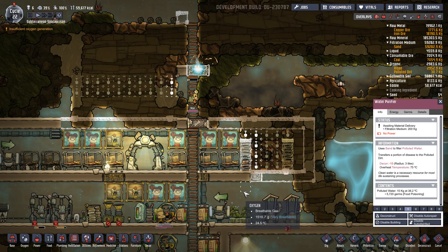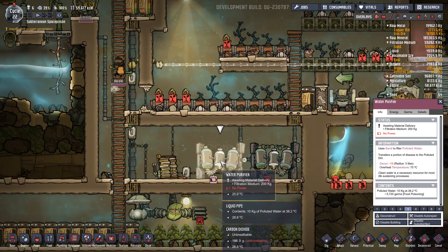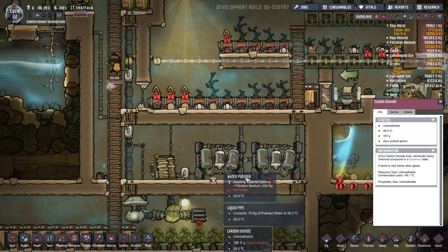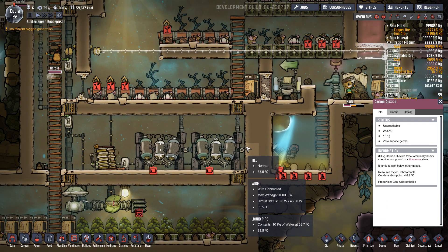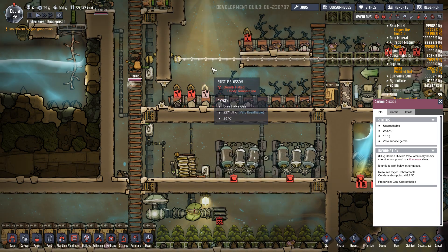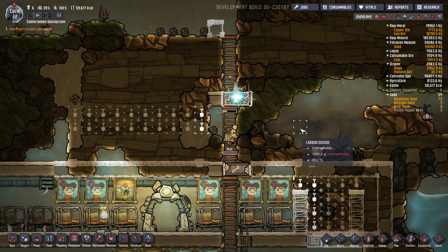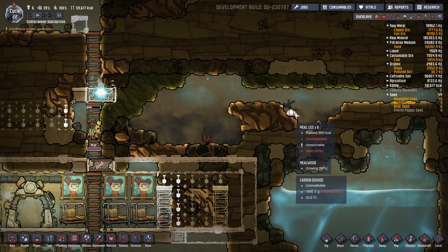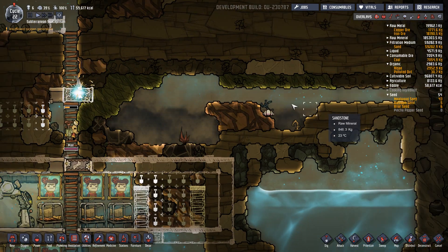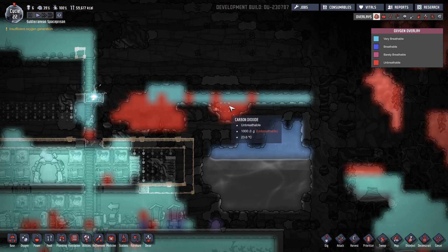Hello and welcome back to episode 10 of 'No Accident Included.' The pipe is blocked because it cannot get any stuff - the filtration medium is needed. So we can turn the power on again soon if it is supplied. This will rot and make polluted oxygen.